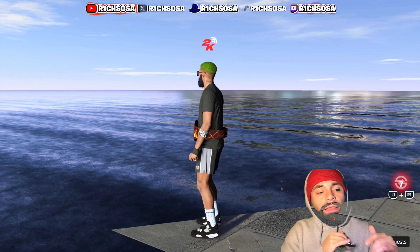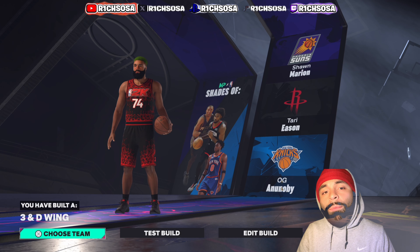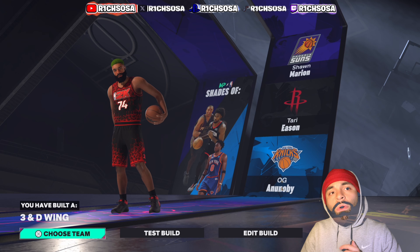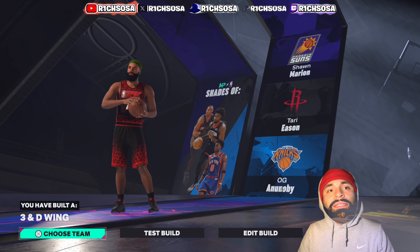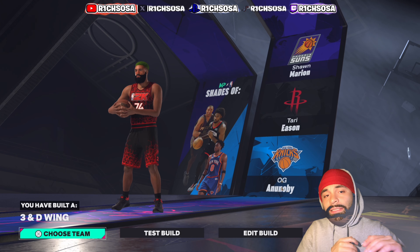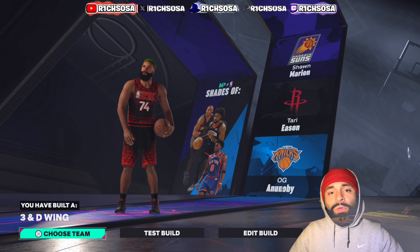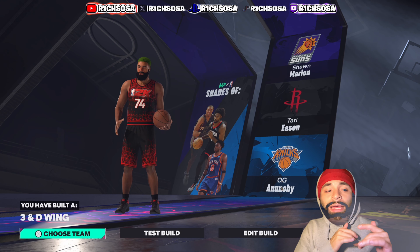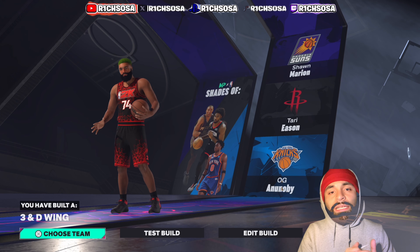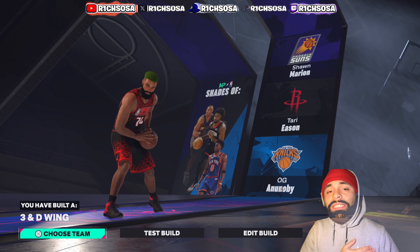For the attributes, we get a 99-plus on perimeter defense, steal, and strength. On top of that, we get two Hall of Fame badges, seven gold, 12 silver, and 10 bronze. This build gives you upgraded dunk packages, standing dunks, a good jump shot, pro dribble animations, and some elite defense — making it one of the best lockdowns you can make in NBA 2K25 on next gen.